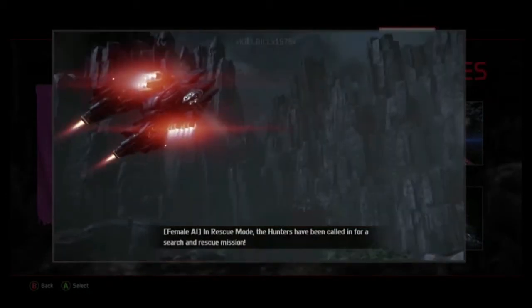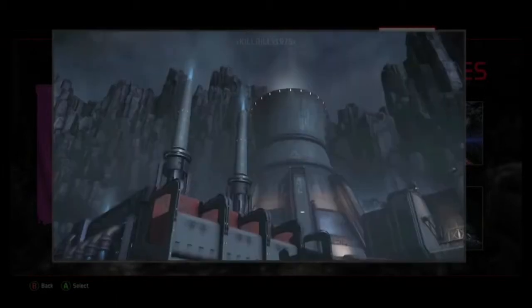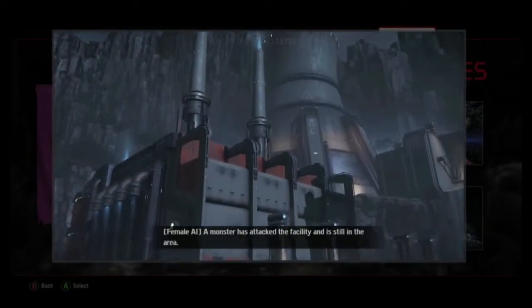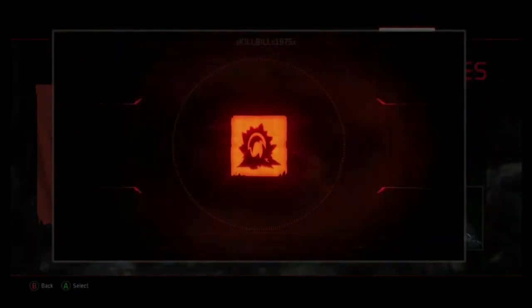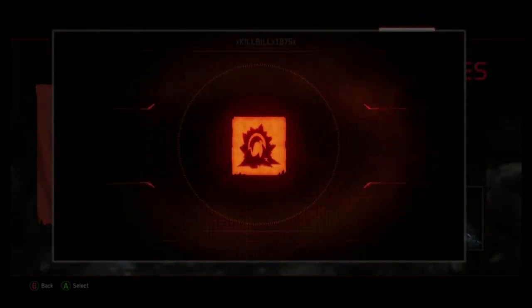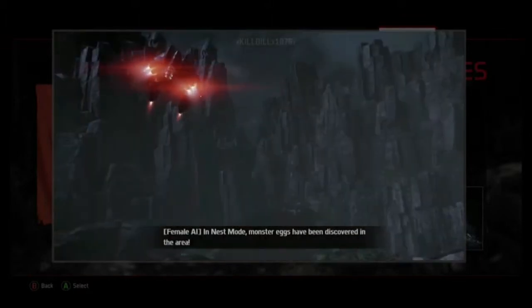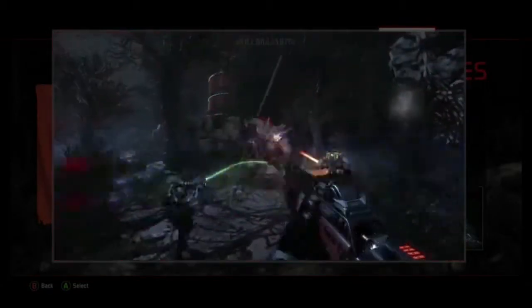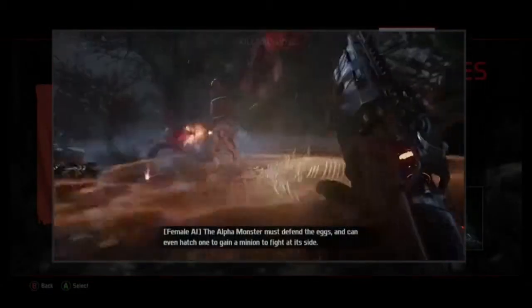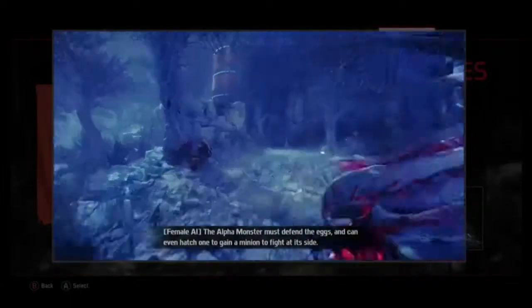In Rescue mode, the hunters have been called in for a search and rescue mission. A monster has attacked the facility and is still in the area. In Nest mode, monster eggs have been discovered in the area. The hunters are called in to destroy them. The alpha monster must defend the eggs and can even hatch one to gain a minion to fight at its side.